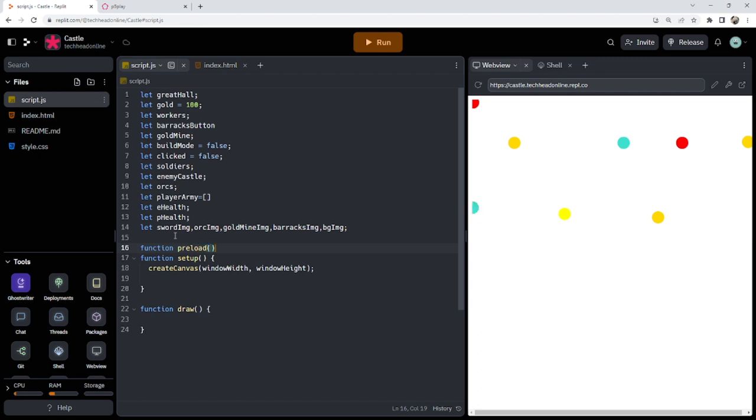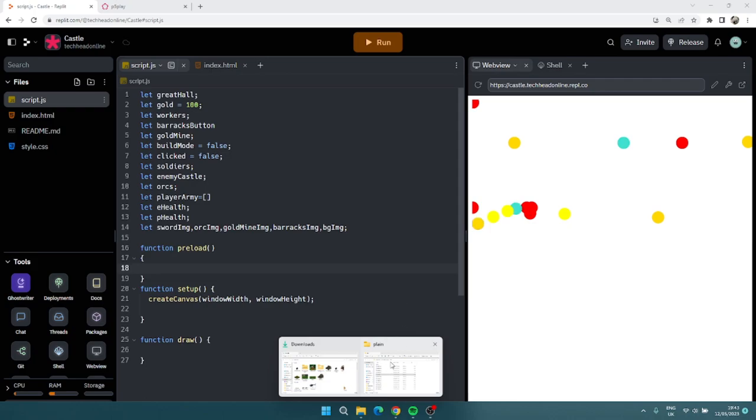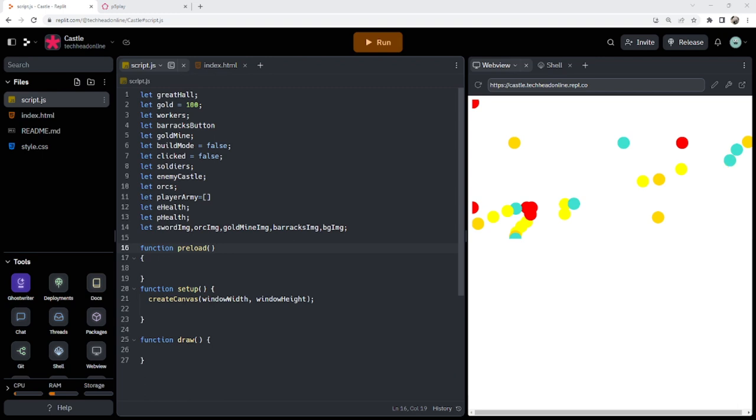Now we'll load them in to save time. In function preload I've got these images already — I didn't make them all myself. I've got a bunch of different art styles I downloaded off Open Game Art, some I liked, some I didn't. I actually took the gold mine off Warcraft 3 and made it myself. So I've just got them stored and I'm going to go ahead and grab them.